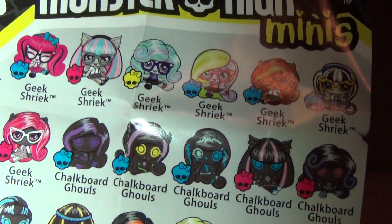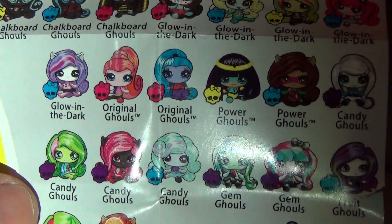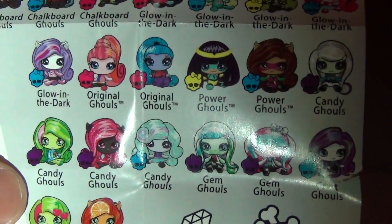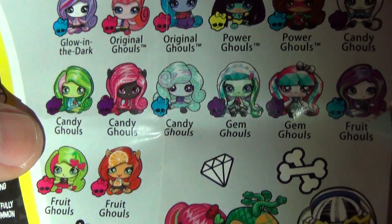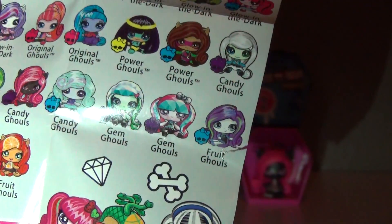So here they are. They have Geek Shriek, Chalkboard Ghouls, Glow in the Dark, Original Ghouls, Power Ghouls. Oh, they have Avia and Gigi in this line! Oh my gosh. Candy Ghouls, Gem Ghouls, and Fruit Ghouls. There's only two Fruit Ghouls, and I got the Venus, which is a fantastic find.